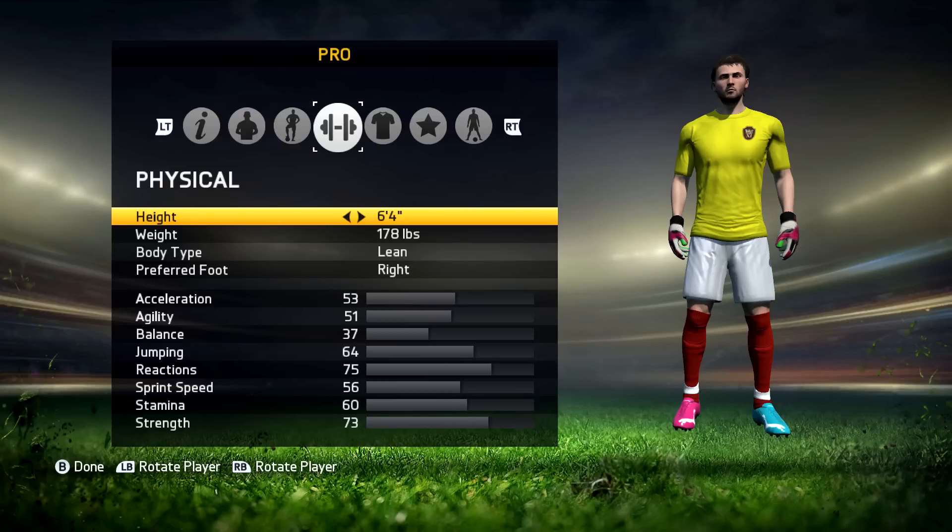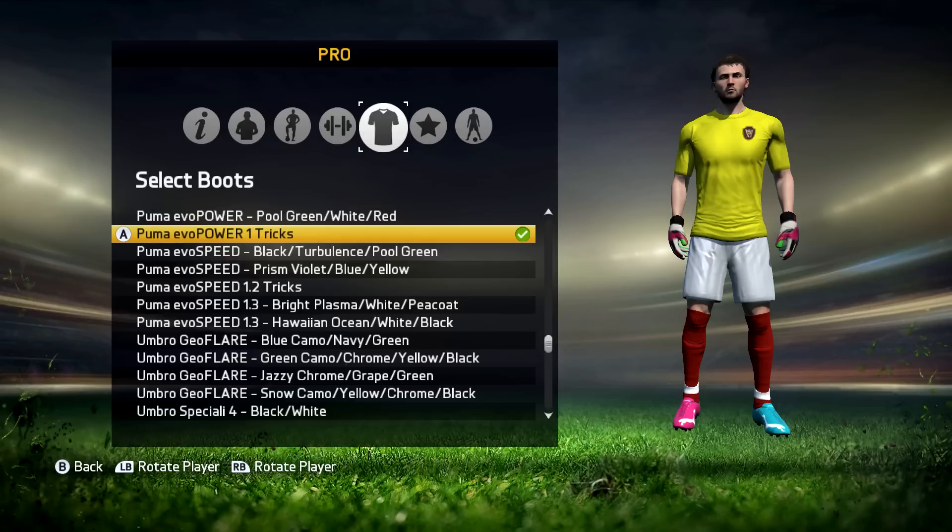The next bit is what boots I have. The boots I use are the Puma Evo Power Tricks. I've had these from the beginning of FIFA as well. I really like these — they are possibly some of my favorite boots. I don't know why, but I like the pink and blue mixture. Something different — people normally just have bright orange boots or something, so I thought why not have something completely different.